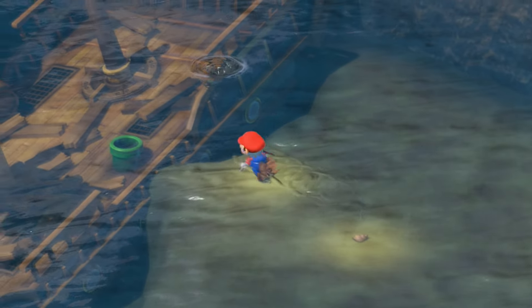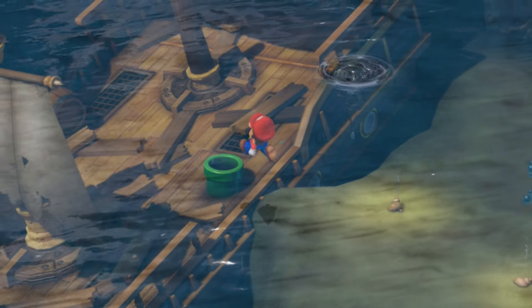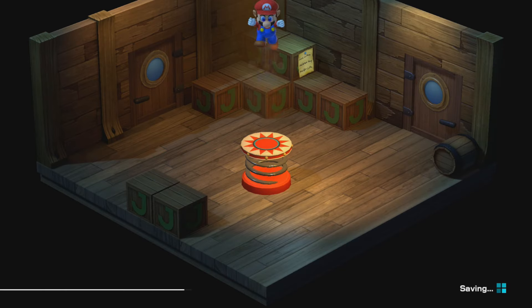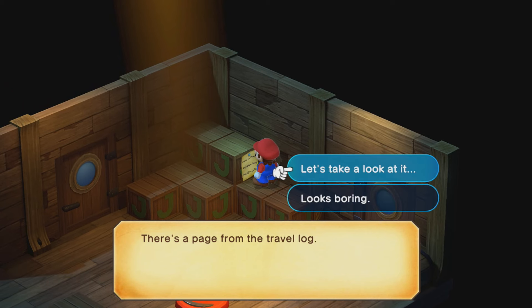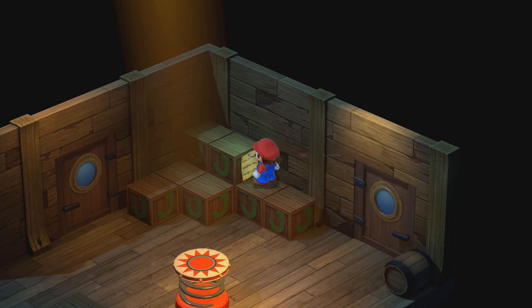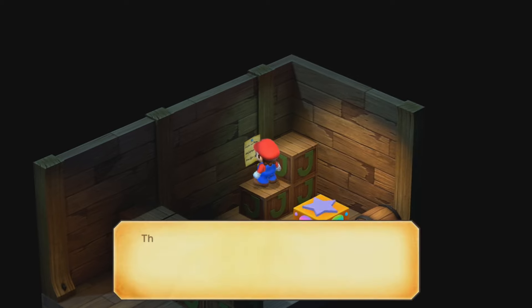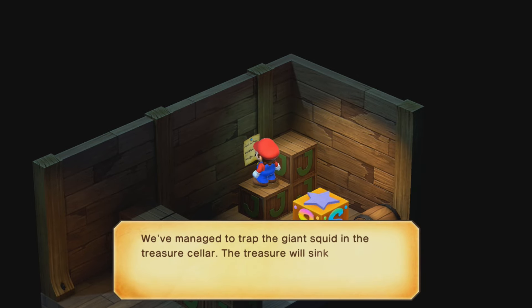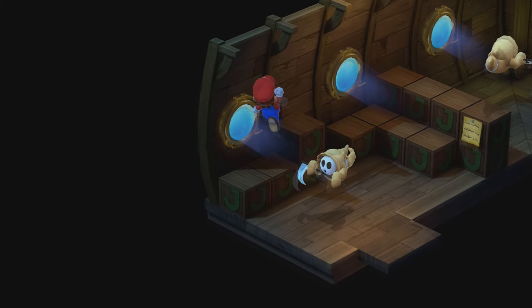I think we can continue on now. Let's head into the Sunken Ship, which when I was a kid was a very big wall for me, because this area can be very, very dangerous. There's a page from the travel log - let's take a look. 'We're done for. A giant squid just got a hold of us. The ship's going down fast.' And another: 'We've managed to trap the giant squid in the treasure cellar. The treasure will sink with the ship, but so it goes.' We have some new enemies here as well, which we'll fight shortly.